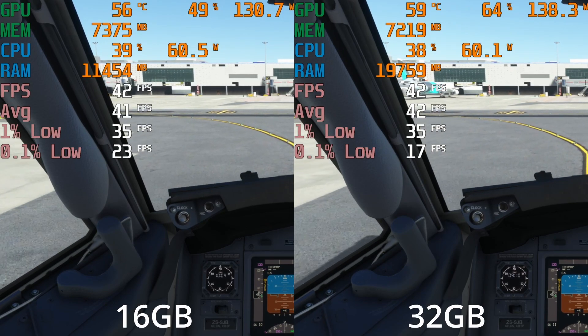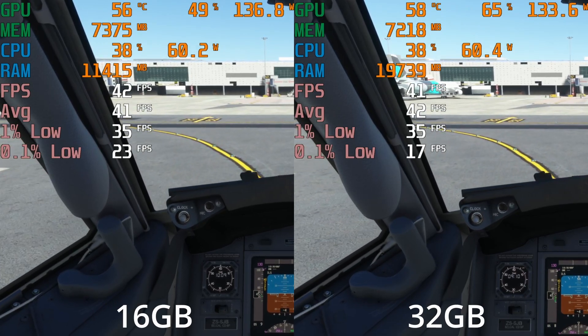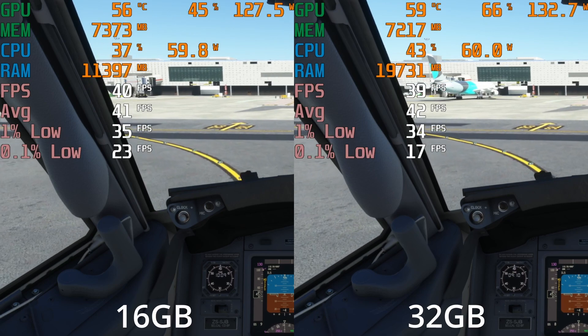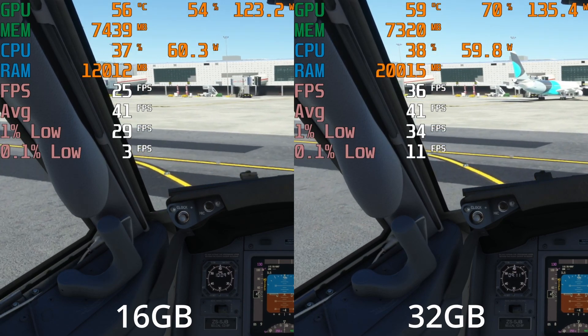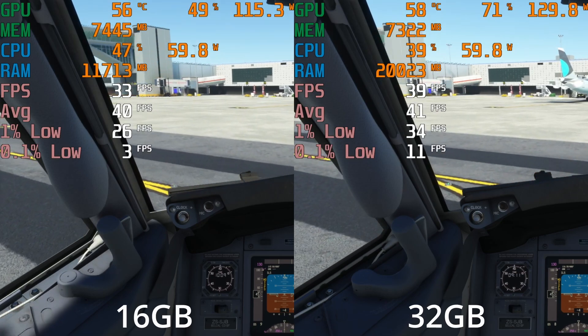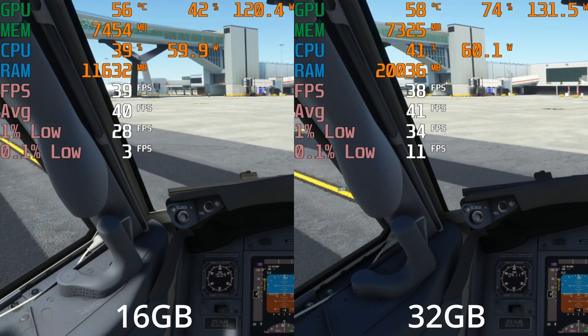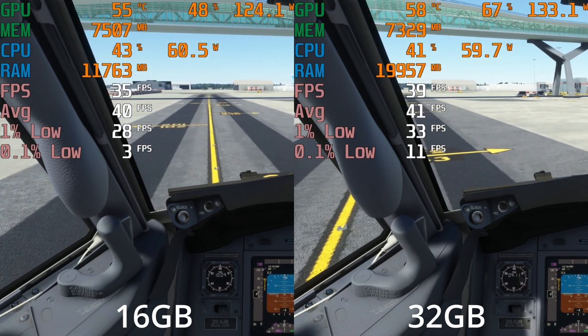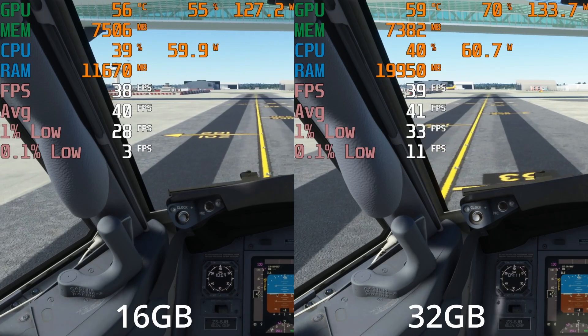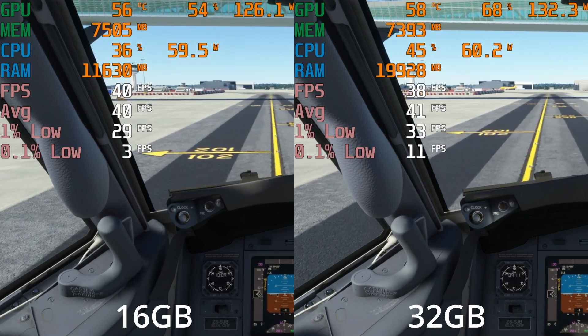Here we are on the ground taxiing around in the PMDG 737-800 at Gatwick at 1080p medium. As you can see, we've already hit a massive dip on the 16 gig version — already down to 3 fps on the 0.1% lows. Also note how on the 32 gig version, over 20 gigabytes of RAM is being used up, so clearly the sim can and does take advantage of the extra RAM.